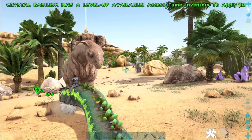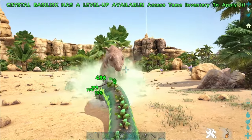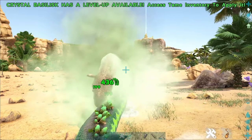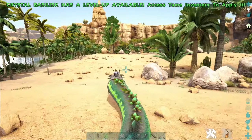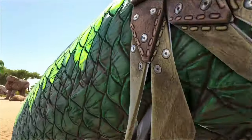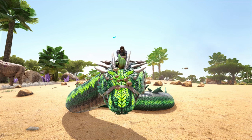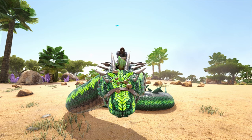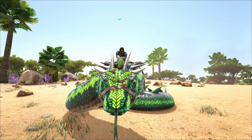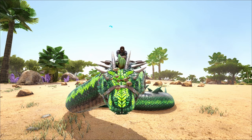If you've got the mod, it's worth getting. These guys are super powerful. Anyways guys, that is the episode. This is the Crystal Basilisk — super easy to actually tame once you've got the resources and you've built everything, but it does take a little while. Anyways guys, hopefully you enjoyed the video. If you did, make sure to like and subscribe, and I'll see you in the next episode. Peace.